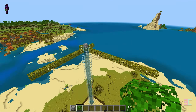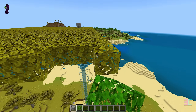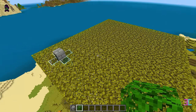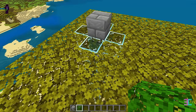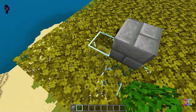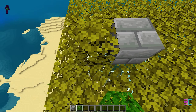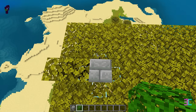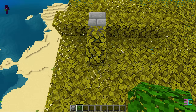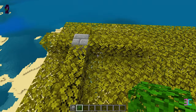Afterward, fill in the outline with additional leaves. Replace these four glass blocks with leaves. Add more leaves on top of the existing ones. Place two leaves on the west side, one leaf on the north side, four leaves on the east side, and five leaves on the south side of the stone brick block. And once again, fill in the outline with additional leaves.